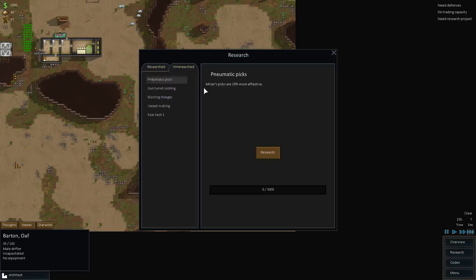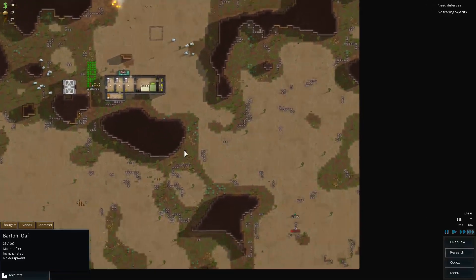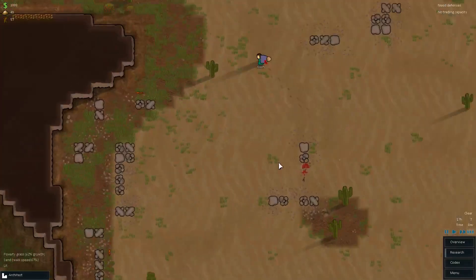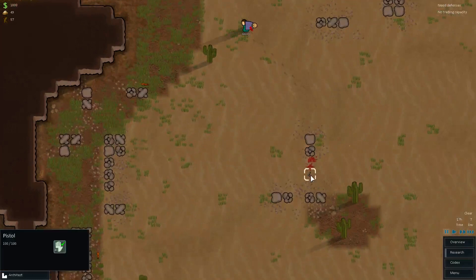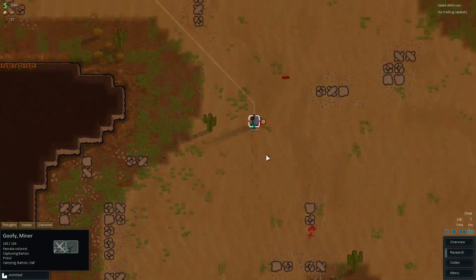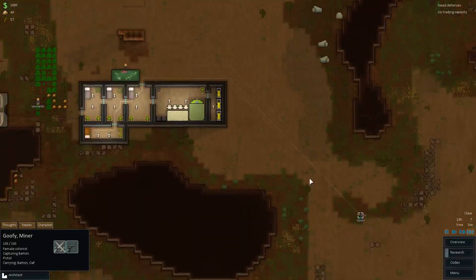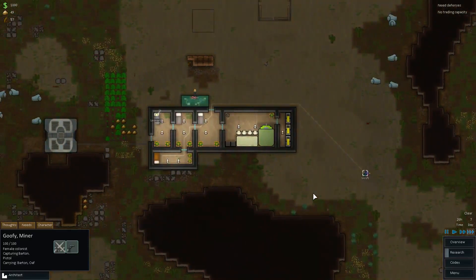You can check between researched and unresearched. Pneumatic picks, blasting charges, carpet making — I would like to make carpet making, but miner's picks being 20% more effective can be really useful if you're trying to earn just a little bit more money for your comm station when you're trading with people. Wait, I have an idea — quickly equip that, just drop it on the floor. Now you can carry a pistol and the guy. They can haul pistols, but that means they won't be able to haul the person as well.